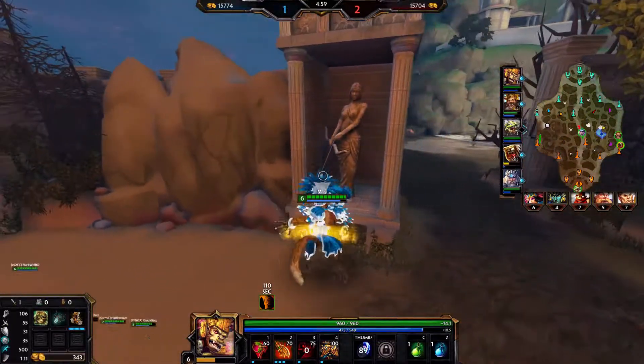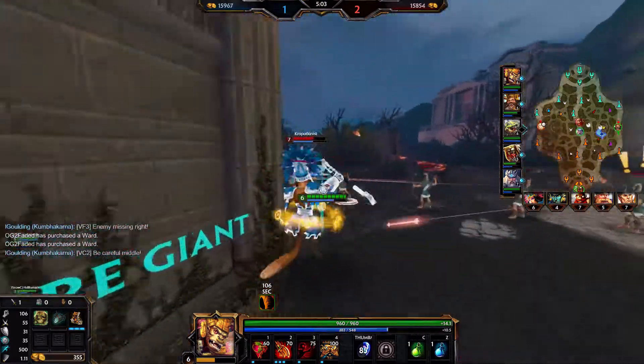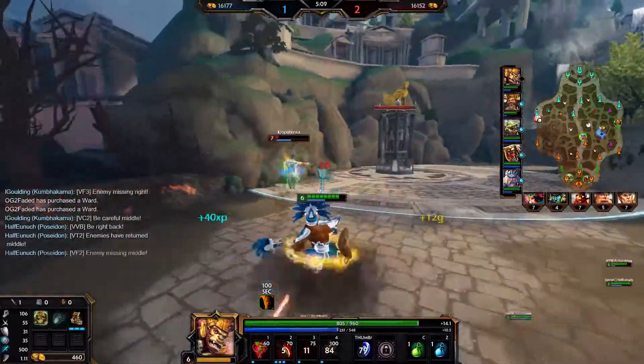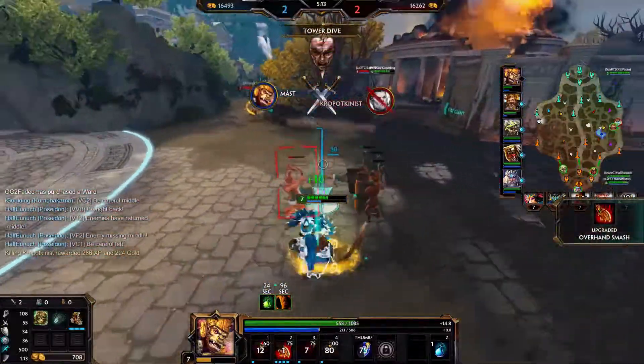I sit around the corner to see if he'll push up for wave, and also see that he ults once he does. So I lead with the ult, wipe out the surrounding minions with my 2, and stick to him as much as possible with the teleport on my 3. Notice that I wait until the teleport duration is just about to end in order to get off as many auto attacks as I can.